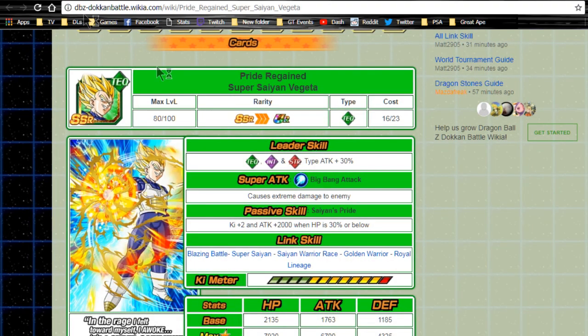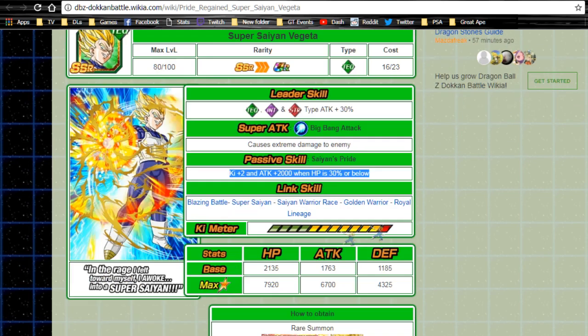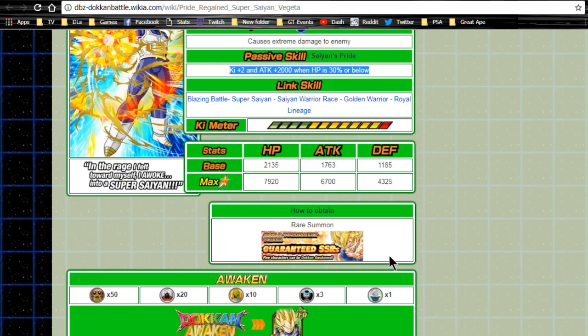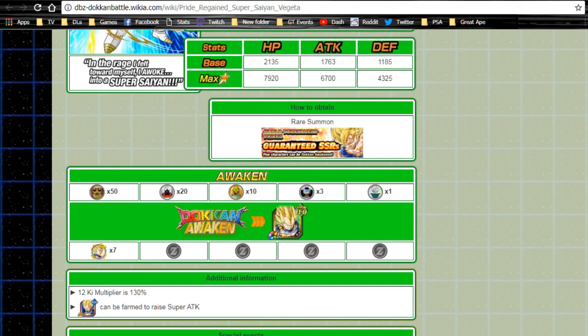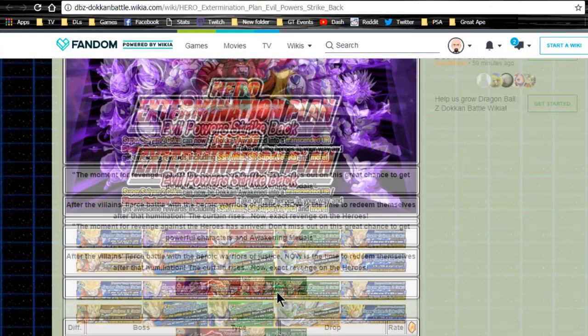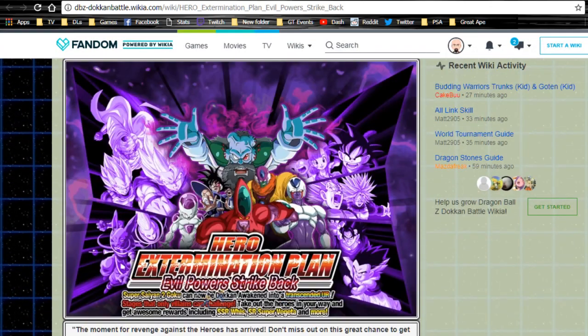First up is Pride Regain Super Saiyan Vegeta. His leader ability gives technique, intelligence, and strength type attack plus 30%. His super attack is Big Bang Attack for extreme damage. Passive skill is Saiyan's Pride: key plus two, attack plus 2000 when HP is 30 or below. Link skills include Blazing Battle, Super Saiyan, Saiyan Warrior Race, Golden Warrior, and Royal Lineage. Max stats are HP 7920, attack 60700, defense 4325. He Dokkan Awakens with seven Vegeta medals from the Evil Power Strike Back event at level 18.